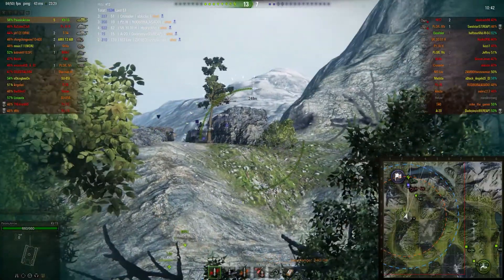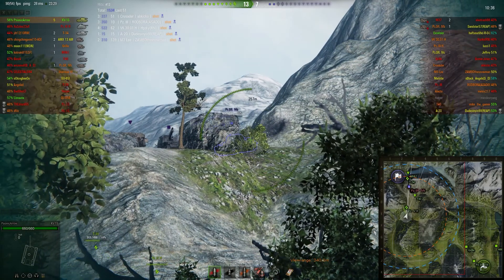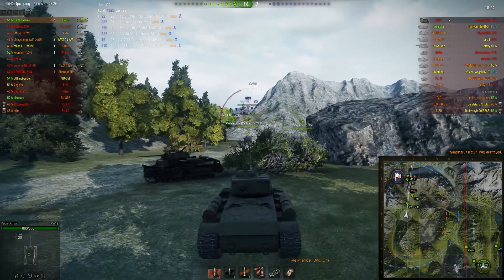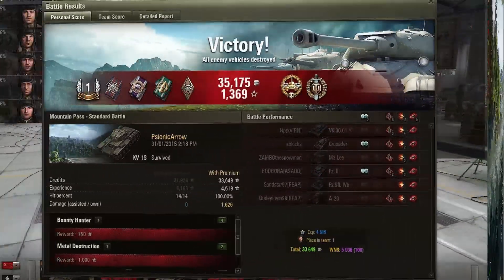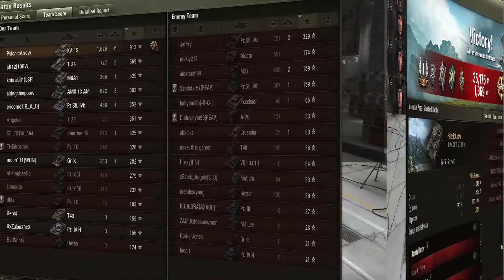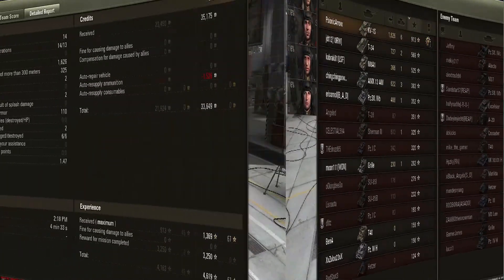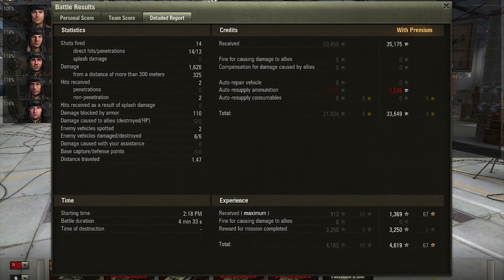I'm on five kills, so I'm hoping one of the artillery is going to back up. The artillery tracked that one, and I get this artillery in its place — pretty good. High caliber, top gun, first class only. 913 points of experience, 1,626 points of damage done to the enemy, 14 shots fired, 13 penetrated, all of my shots hit their target. 33,600 credits earned with a premium account, non-premium: 21,900.